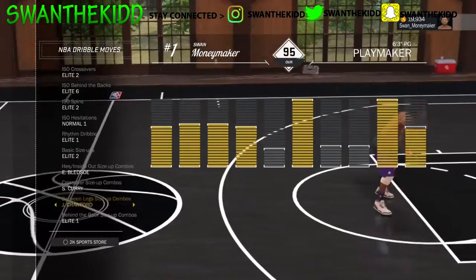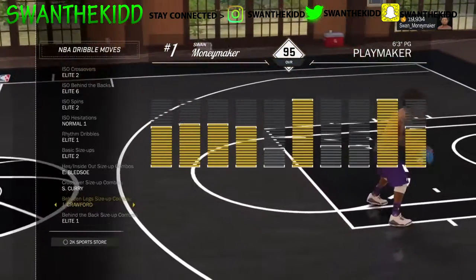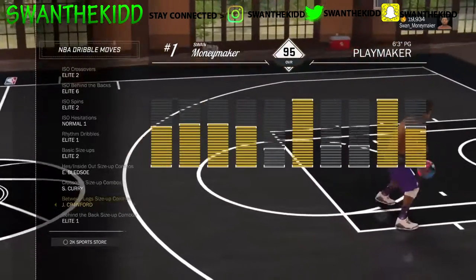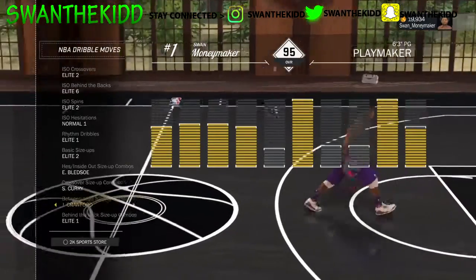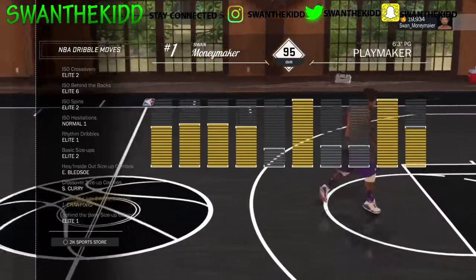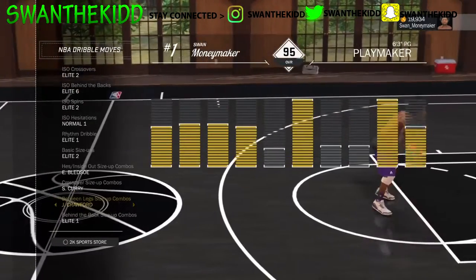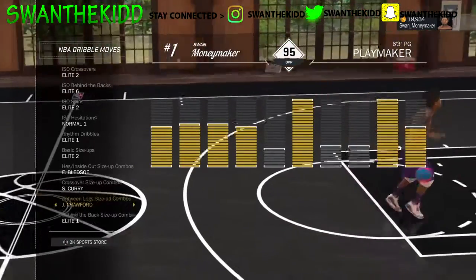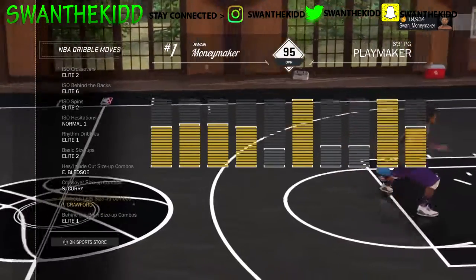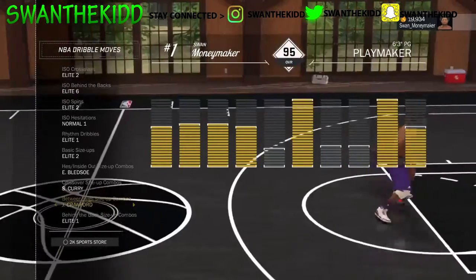The best size up combo in 2K history right now — between the legs, Jamal. I don't care what nobody says, it was so easy to break ankles on 2K16 with this move. But on 2K17 I really can't do anything with this move. I guess they updated it because it was too OP on 2K16 — y'all cheeses know what I'm talking about.